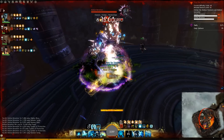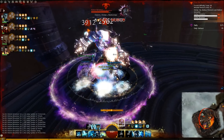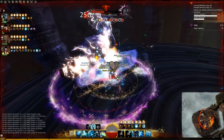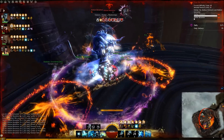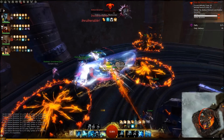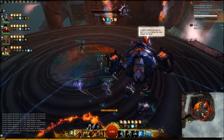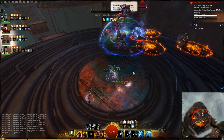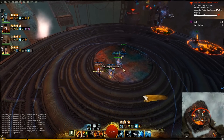You want to dodge or jump when he goes up in the air like that, and not be lazy like me, to avoid it. Use a reflect, because the firestorm shoots at you while you're attacking. You can just stack exploit and kill him really fast. Mesmer should use time warp, or you could use tomb 4, and just keep spamming Aegis to deal with his auto-attacks.